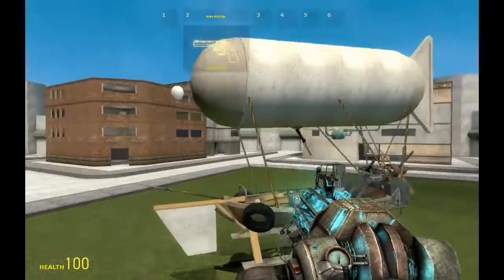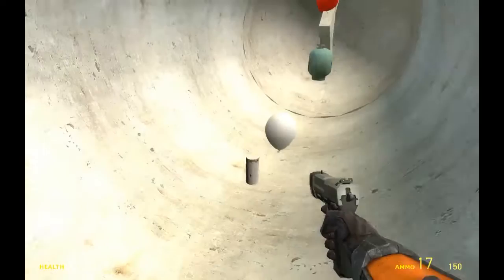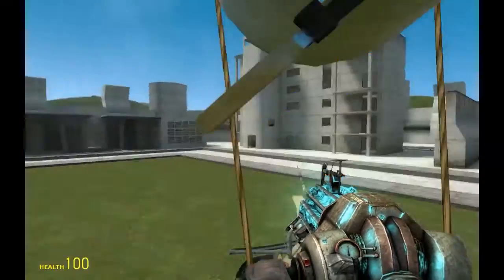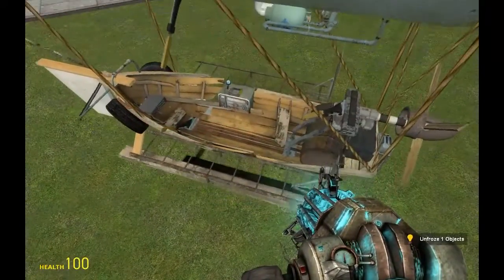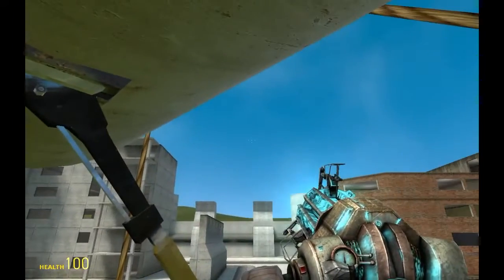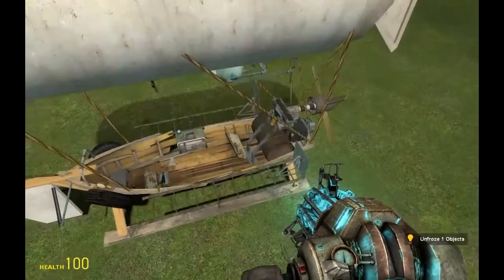When you spawn this you will be spawned with two trash balloon buttons — those have no effect, just shoot them. Then we will unfreeze this and we can see it's full forced. Press E and drag it to the other side, then release it. Now it has full weight.